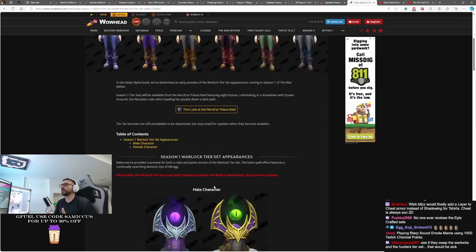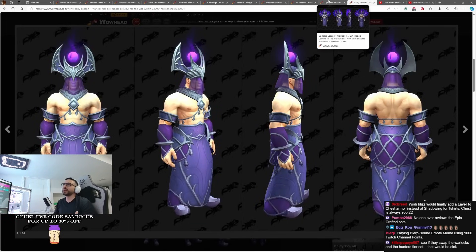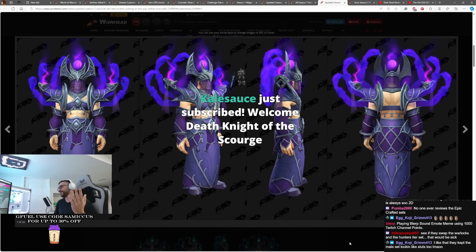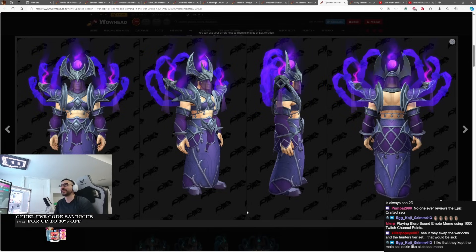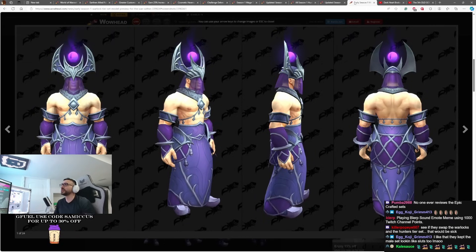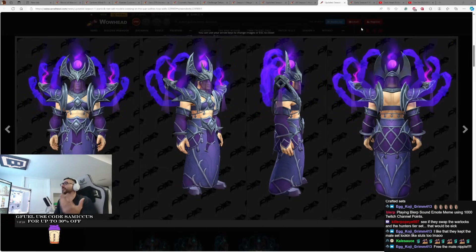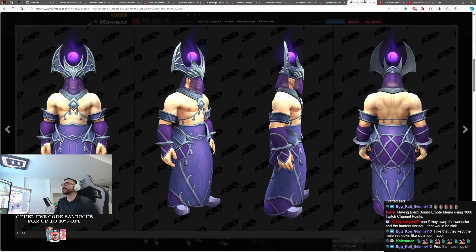Now let's talk about the warlock set because this set was updated as well. The last time we saw it, it was very bare bones — all we had was the helm and the belt and the bottom. Now we have this. One thing I want to focus on is the chest. This is a male character and it does have the sports bra look to it, so I don't know how I feel about it. Originally we just had nips out, which wasn't a great choice either. I probably wouldn't use this chest — the exposed stomach, it just is what it is.